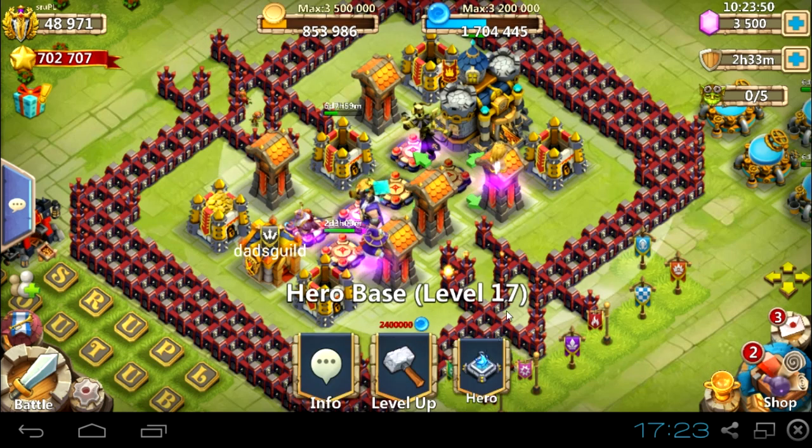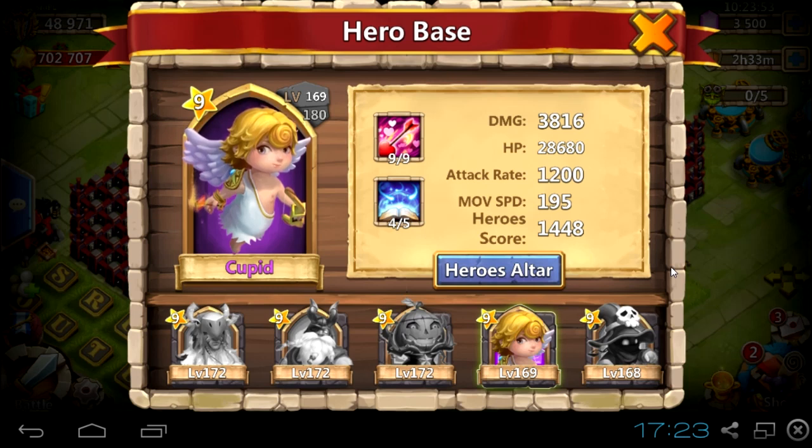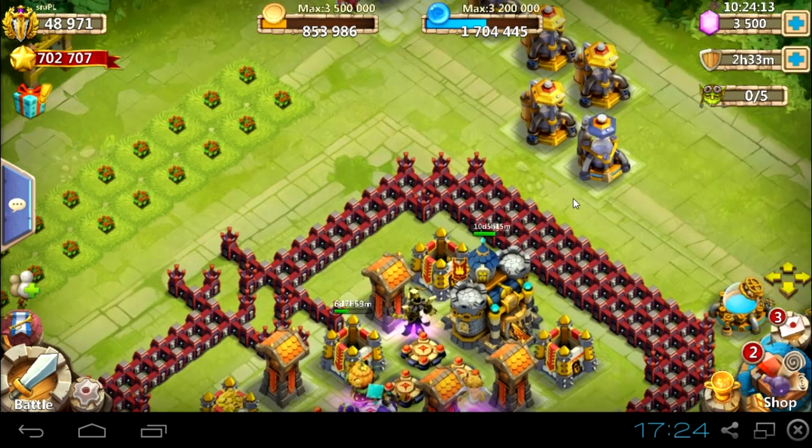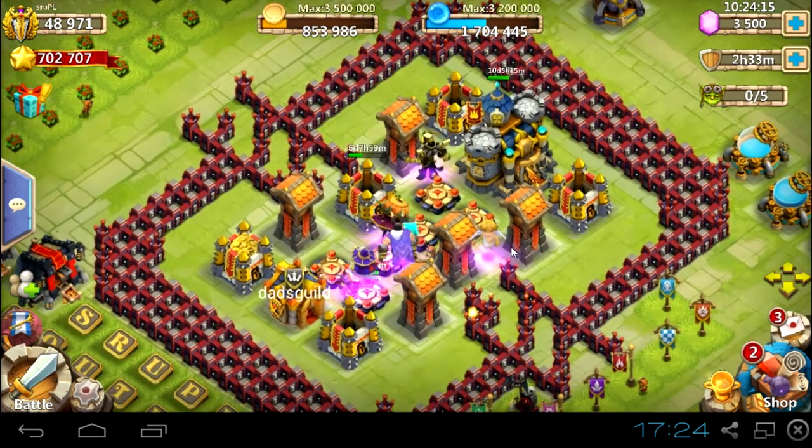The other thing about Cupid is that when you have 505 revitalized heroes they proc twice, because first they have full energy, they hit and proc, and after that Cupid procs, fills their energy, and they proc a second time. So of course that's true — but what are the disadvantages of that?